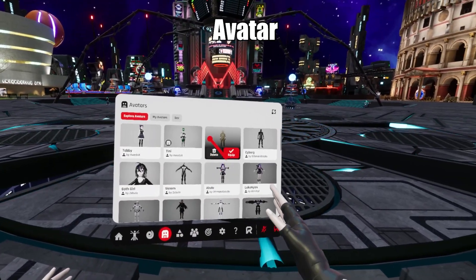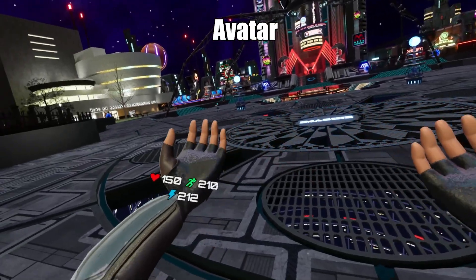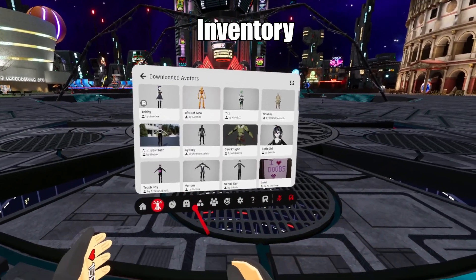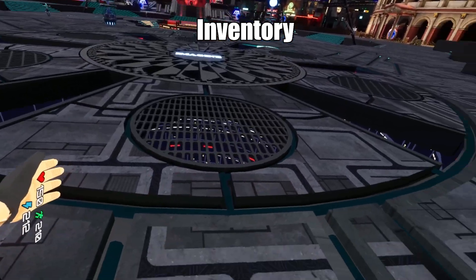The avatar tab at the bottom is another way to change your appearance. Again, you can choose any avatar you want and your stats will remain the same. The inventory tab will have all your unlockable weapons and armor. To equip an item, highlight it and click on equip.